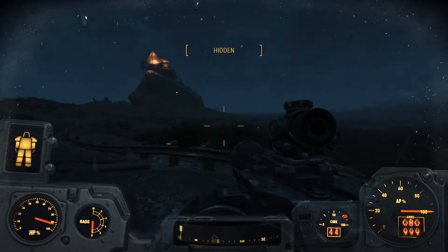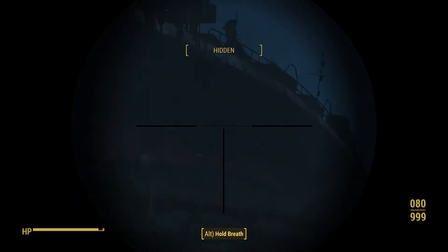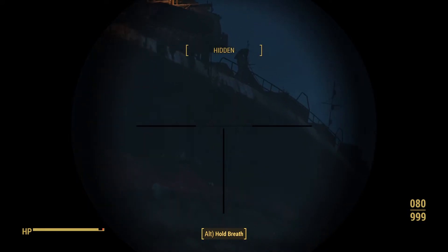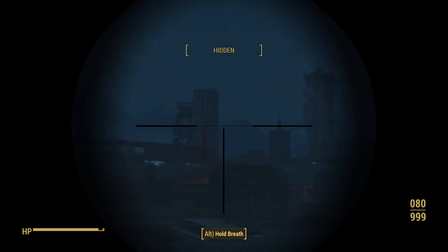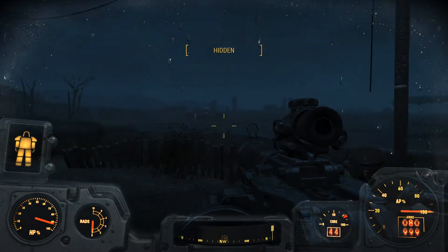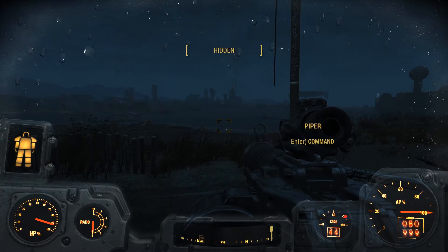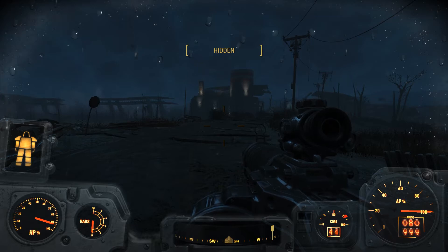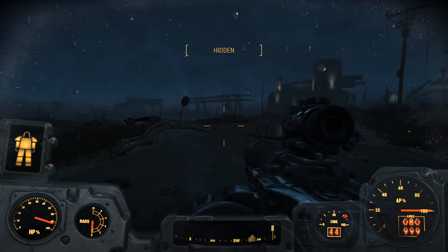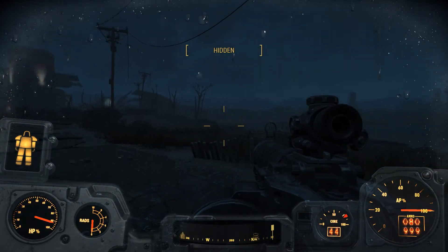Lighthouse in the distance. Raider encampment looks like on a beached freighter perhaps. The city off in the distance. And just the rain and the wind, the sea and the shore. I know it's no how-to or let's play or anything really, but it's just a moment of appreciation for the weather and the rain in Fallout 4.